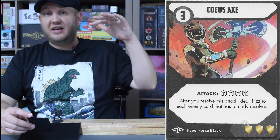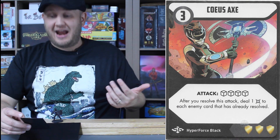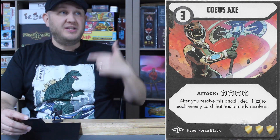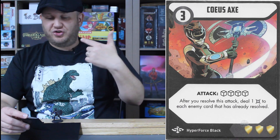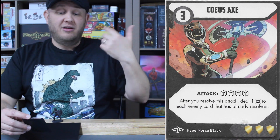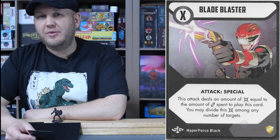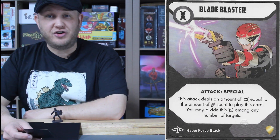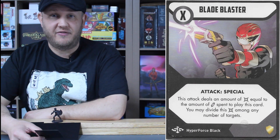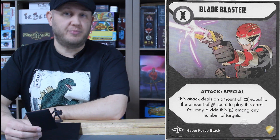If you don't have the axe in hand, you always have your Blade Blaster — use Hades Technique to get a ton of energy based on what's already been defeated, then use the Blade Blaster to finish off the rest of the board. Vesper can really wipe out entire groups of foot soldiers by herself. Her cards are made to be almost a perfect solo or single-Ranger attack force. But like all Rangers, never count out the team — she will need additional energy and support to boost her cards, and she likes jumping in to help her Rangers as well.